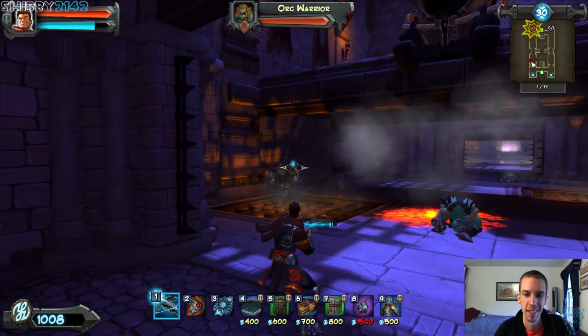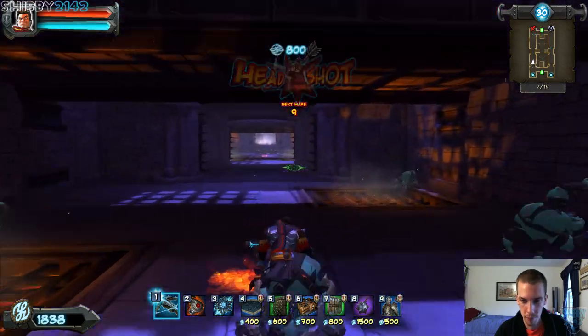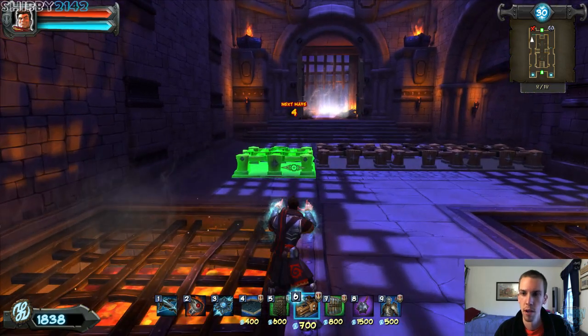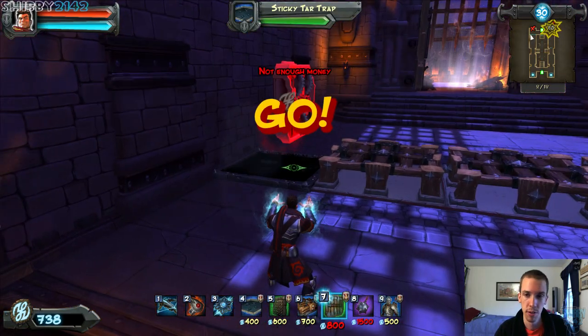Right now I'm going with fire, ice, sticky tar, the arrow wall, barricade, the axe wall, the mace, and the archer — though I never use the archer in this level. For other levels when there's flying monsters, it's very good.